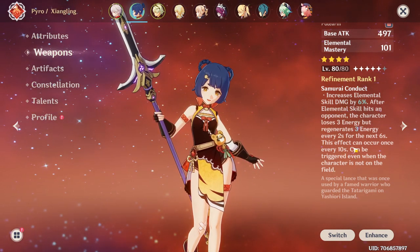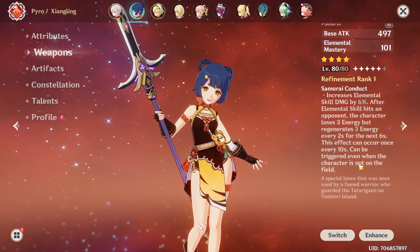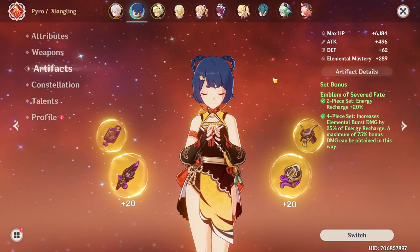After the elemental skill hits, the character loses 3 energy but regenerates 3 energy every 2 seconds for the next 6 seconds. This effect can only occur once every 10 seconds, but it can be triggered off-field. So if you have Gouba, it will pretty much proc all the time even if she's not on the field.